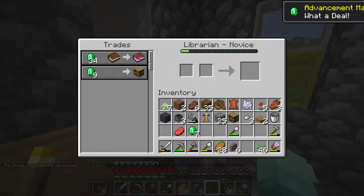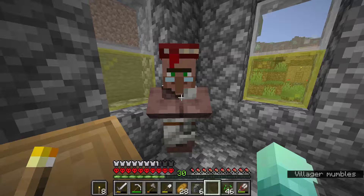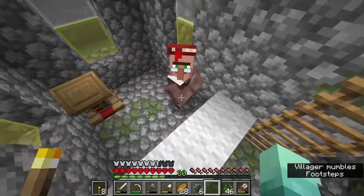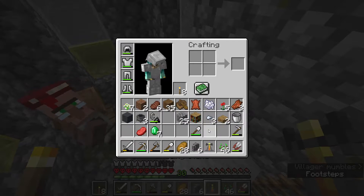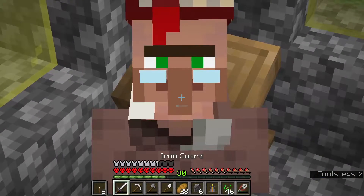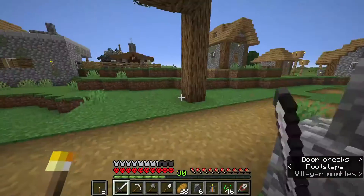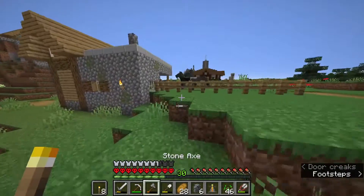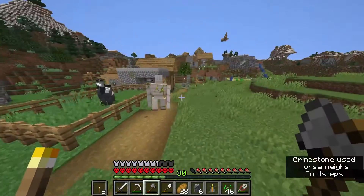It's for 34, which is kind of bad, but we'll have to zombify him. We do have a brewing stand, so that could be arranged. But we have our mending villager. Now we need the stonks villager — we need like a Fletcher or something.